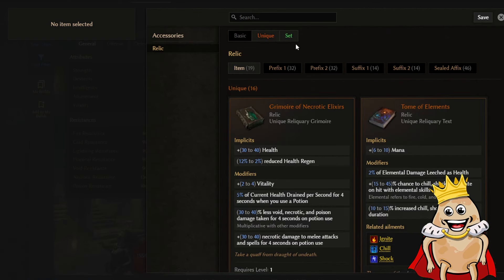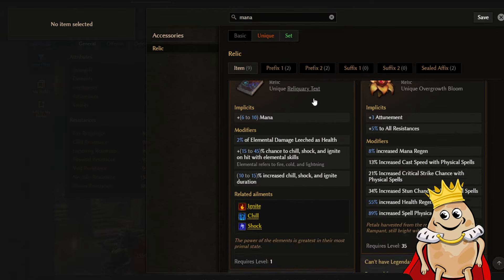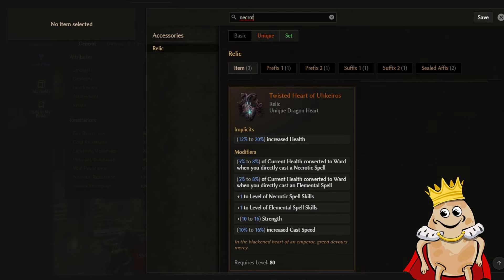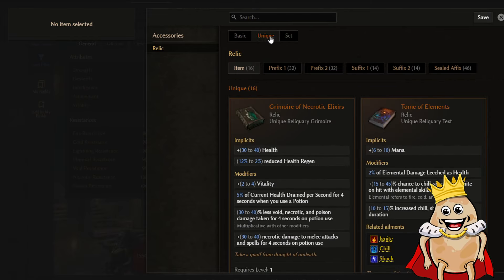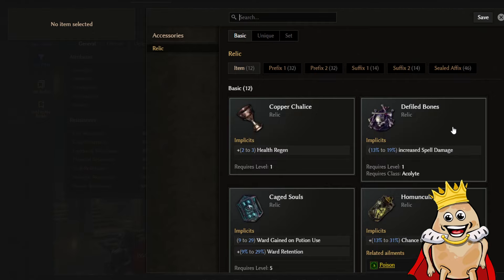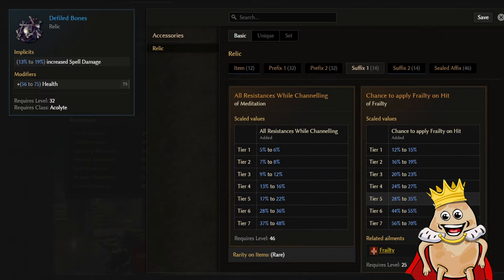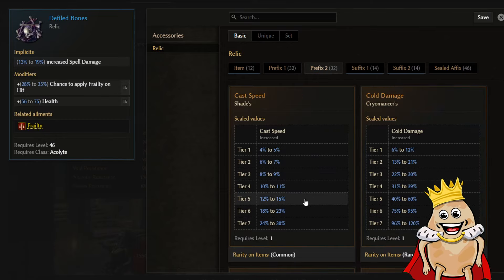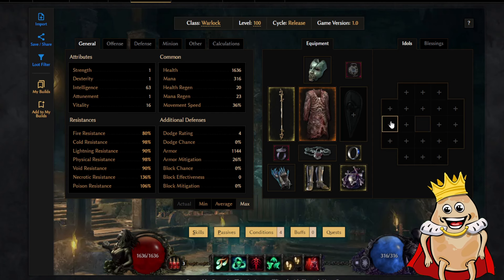For idols, let me also mention the off-hand slot. We can check for good unique options using mana regeneration and necrotic searches. I ended up stopping on Defiled Bones to increase spell damage. It's super late-game but can give a chance to apply frailty on hit, increased casting speed, and necrotic damage. So all equipment is done.